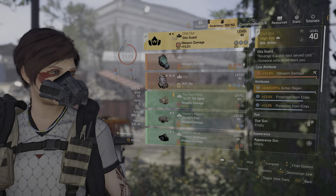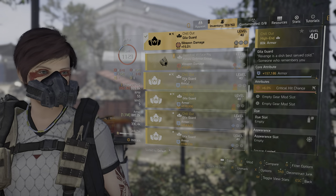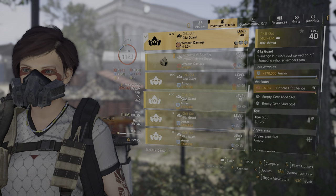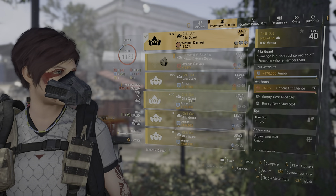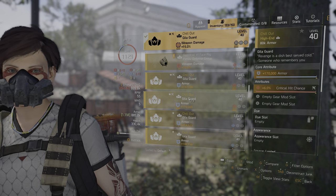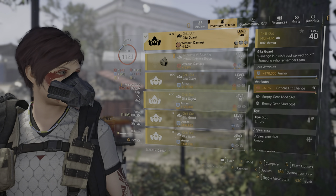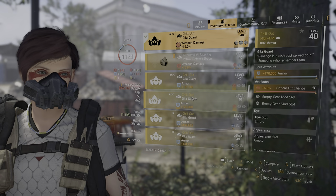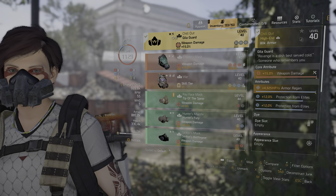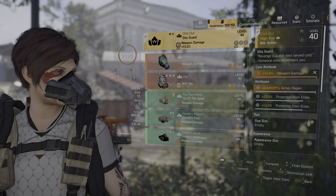Looking at the build itself: on the mask I've rolled weapon damage. I was lucky enough to find one with max armor regen as its secondary attribute. As an alternative, if you get one with max armor you can roll on some critical hit chance. I haven't done the maths yet to figure out which one gives the highest damage per magazine, but my feeling is that increasing your primary damage probably has a slight edge, and I'm lucky enough to have one of each so I can play with both.